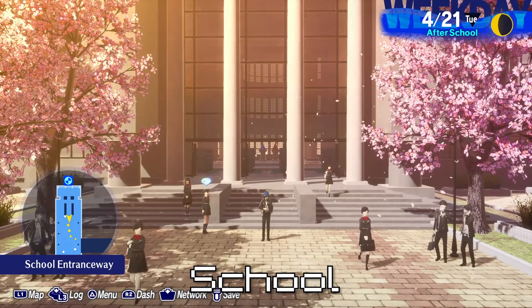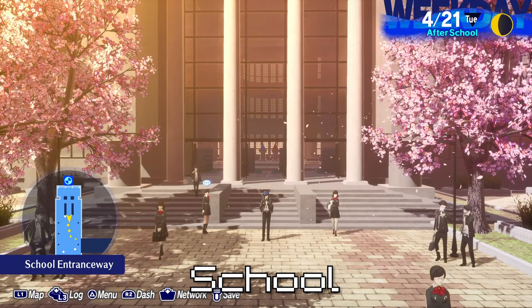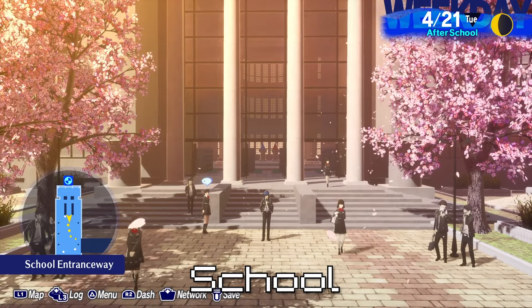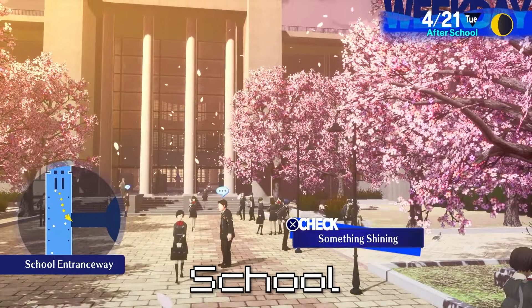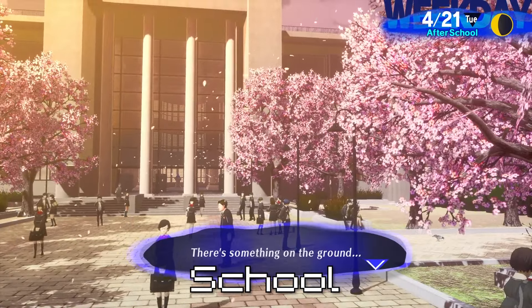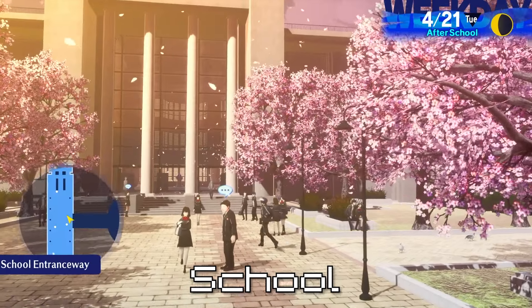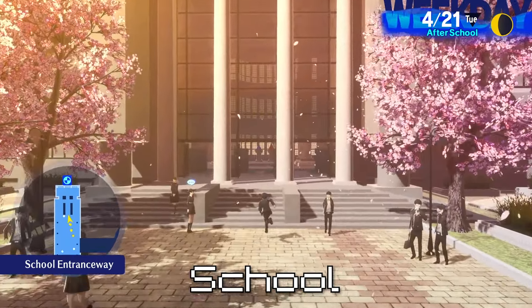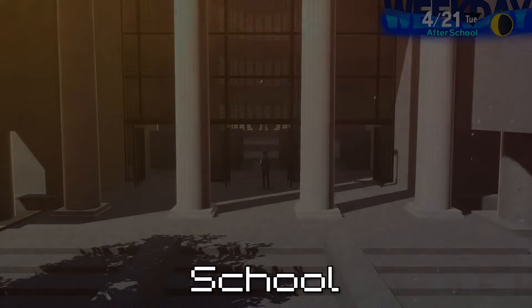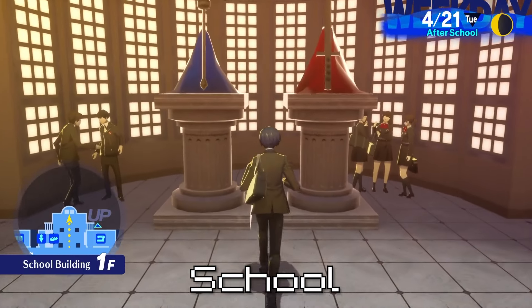Alright, so to start off, we're going to do this by area. We're going to start with the school because I think that's where the most Twilight Fragments are. So to get started, the first Twilight Fragment for the school is behind this lamppost right here. Next, head inside the building — there should be a Twilight Fragment right here.